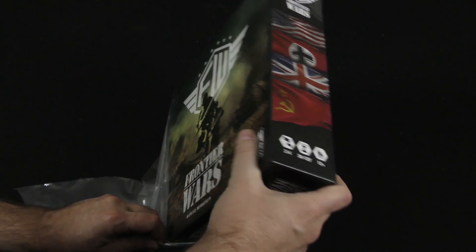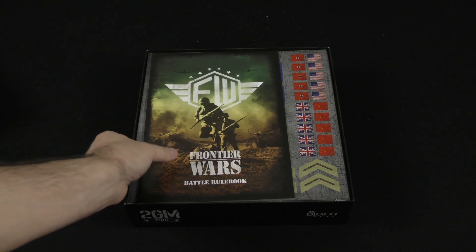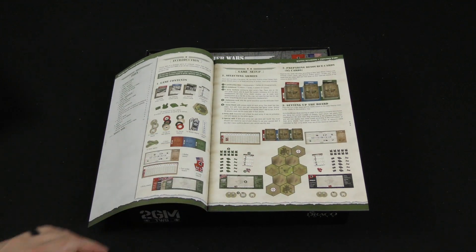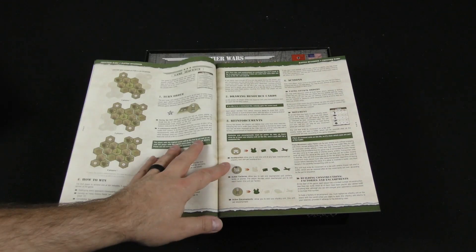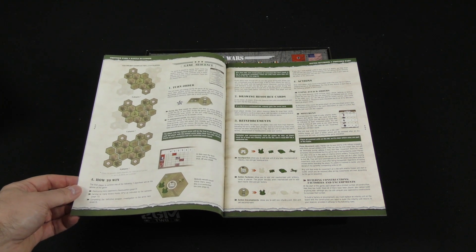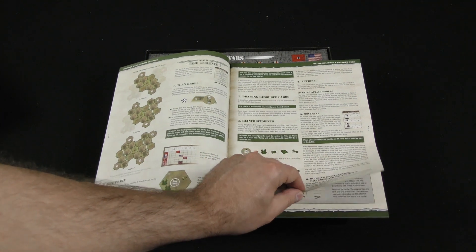World War II themed game — the cover might have given that away. Let's take a look inside the box. Here's our battle rulebook. It's a war themed game, and it kind of has the look of a skirmish game just looking at some of the components briefly. There are three different ways you can win: destroying every opponent's headquarters, earning as many VPs as indicated by the scenario, or completing the definitive weapon investigation in the arms race.